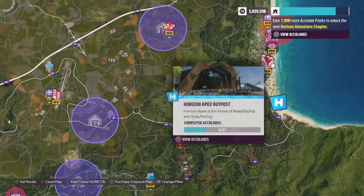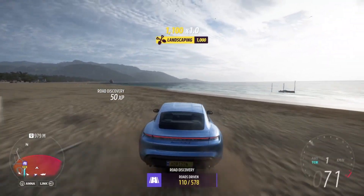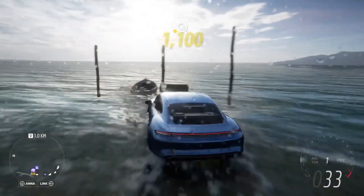Once you're at the beach, you're basically just looking for this boat in the water, and once you've found it, you can simply drive into it, and then you'll be rewarded with 100 Forzathon points.